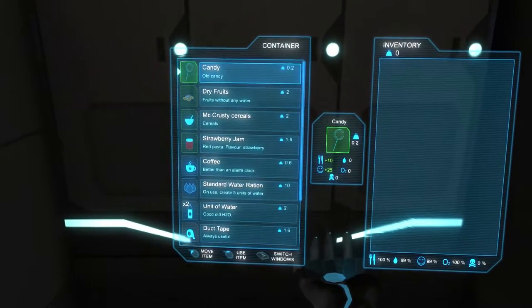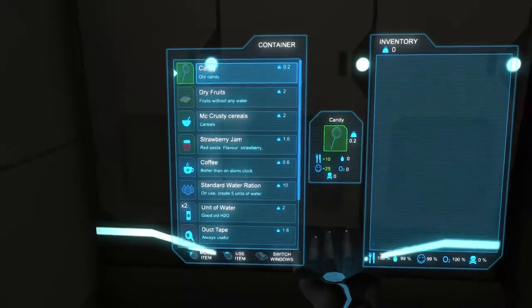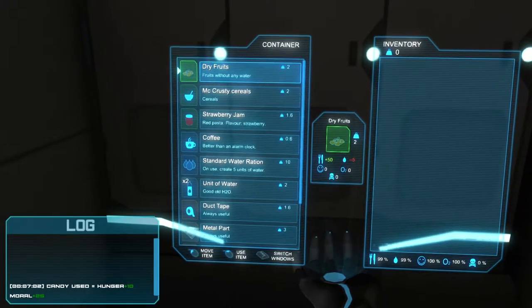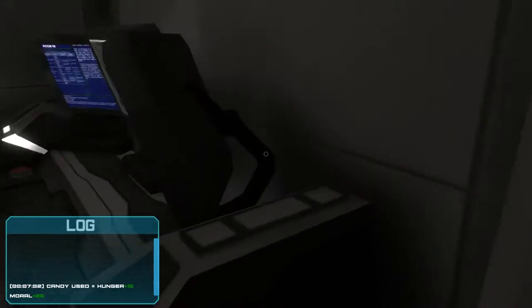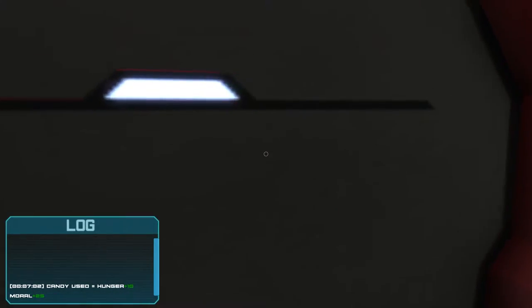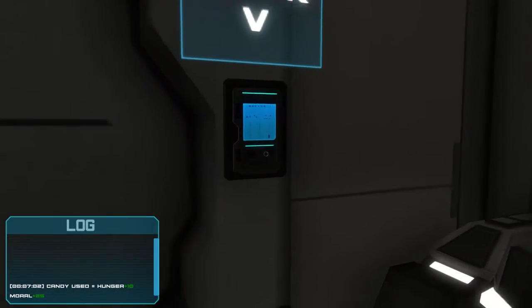Alright, right click to open container. Oh, so you can buy foods and stuff from here. Did I buy that? Fuck, I didn't mean to buy that. I don't even know how rare currency is in this game.